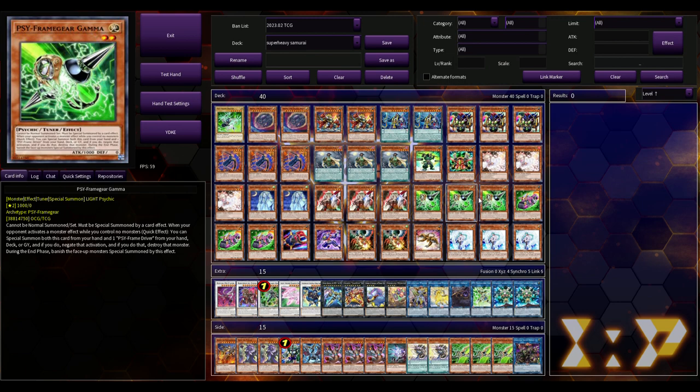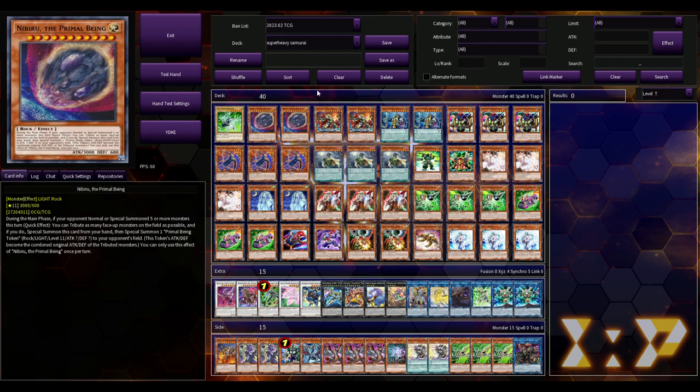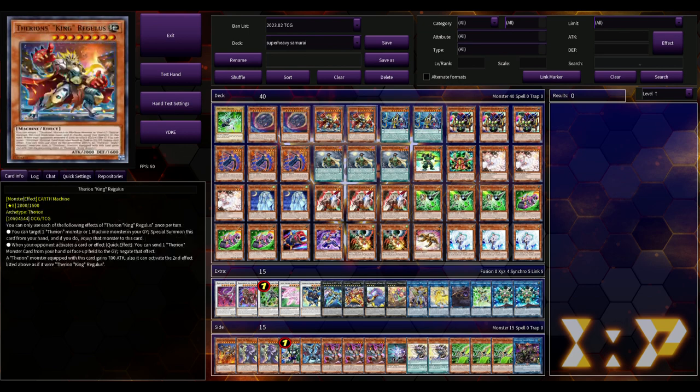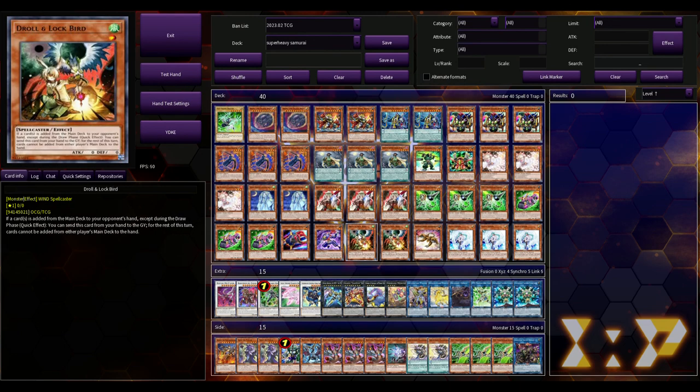Something you should also know is that this deck can play an absolute ton of hand traps. For context, when Spright was trying to beat tier-zero Tearlaments last format, they were playing anywhere from 12 to 15 hand traps in their main deck — Bystial package, Ash, Ogre, Muddle, Shills, Bailers, Imperms. This particular build is playing 18 hand traps.